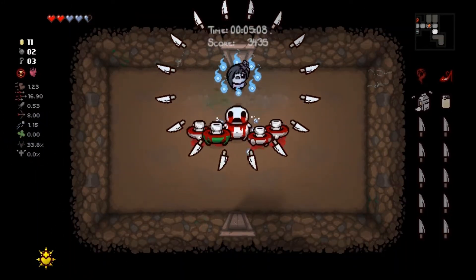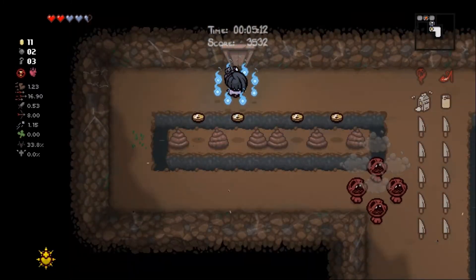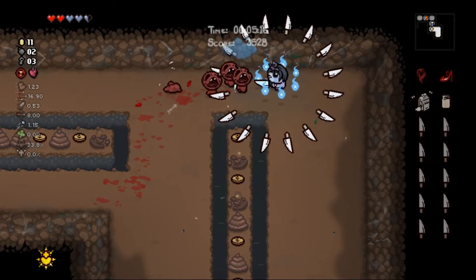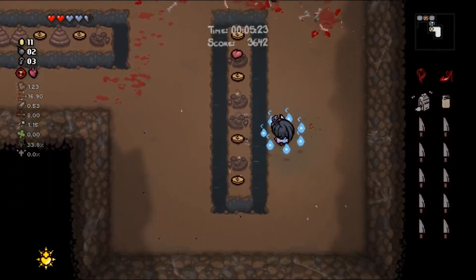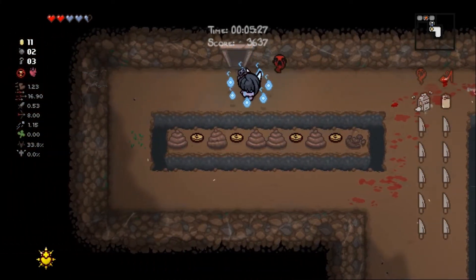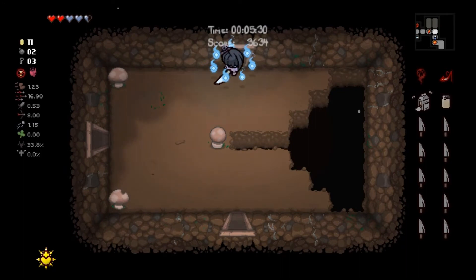Double bomb here is always nice. Gotta be a secret room around here somewhere. I'm not going to take that pill — I just don't trust that one. Don't hurt my wisps please. We got a red heart we can't grab — totally cool. We could grab this money if we want to blow up this poop to make a bridge, but we don't need that money right now.